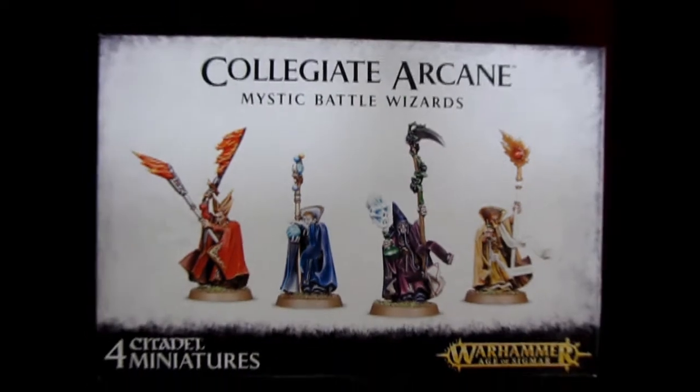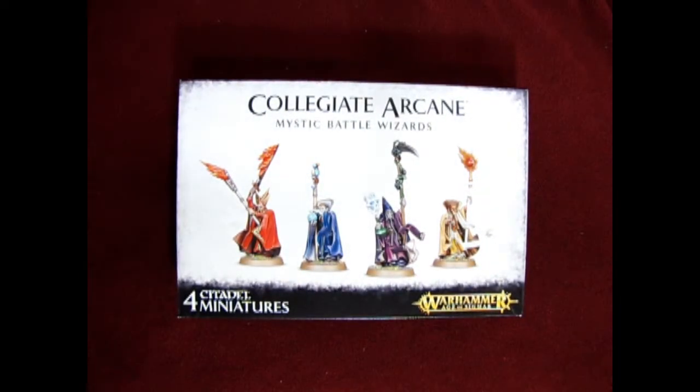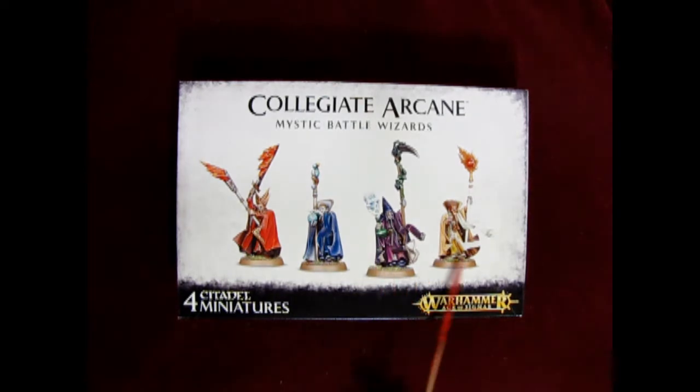Out of the magic schools of the World of Warhammer, the Colligate Arcane Mystic Battle Wizards make their appearance tonight on our Monster Hobbies Age of Sigmar Battlefield unboxing video. As you can see, this kit contains four Citadel miniatures which you can actually build in many different ways.